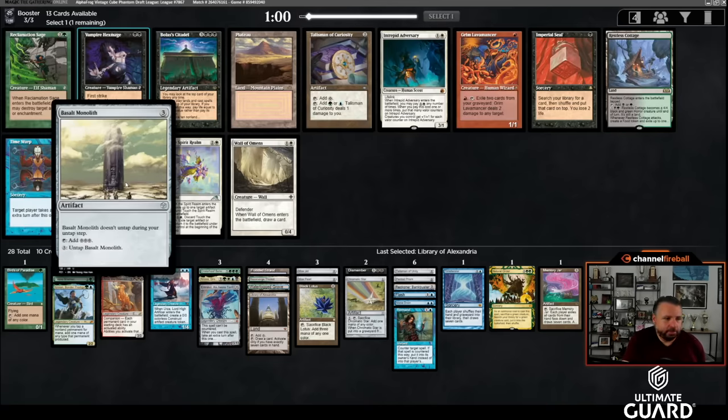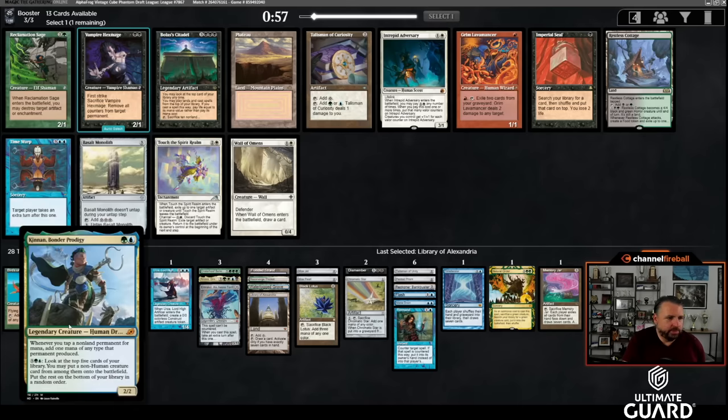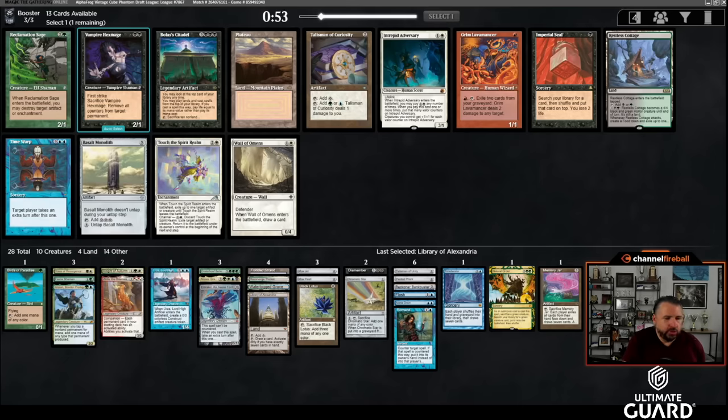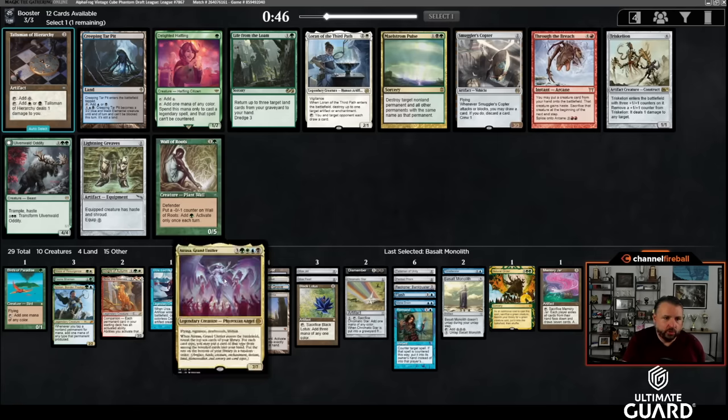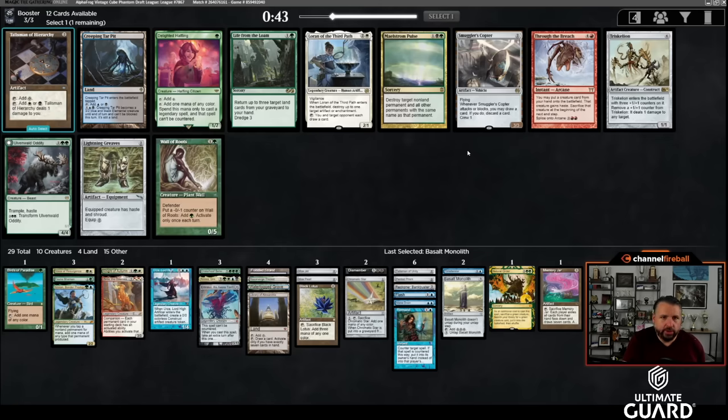Adding Basalt Monolith adds a couple of combos — it makes both Kinnan and Zirda go infinite for mana, meaning I can cast Emrakul and win, or spin with Urza infinitely, or crack the Jar and hope to get there. I can't risk someone else taking it. And I can follow it up with Through the Breach — now Emrakul is suddenly a win condition. Through the Breach plus Atroxa is also great, and Through the Breach plus Craterhoof isn't bad either. I'll take Through the Breach.